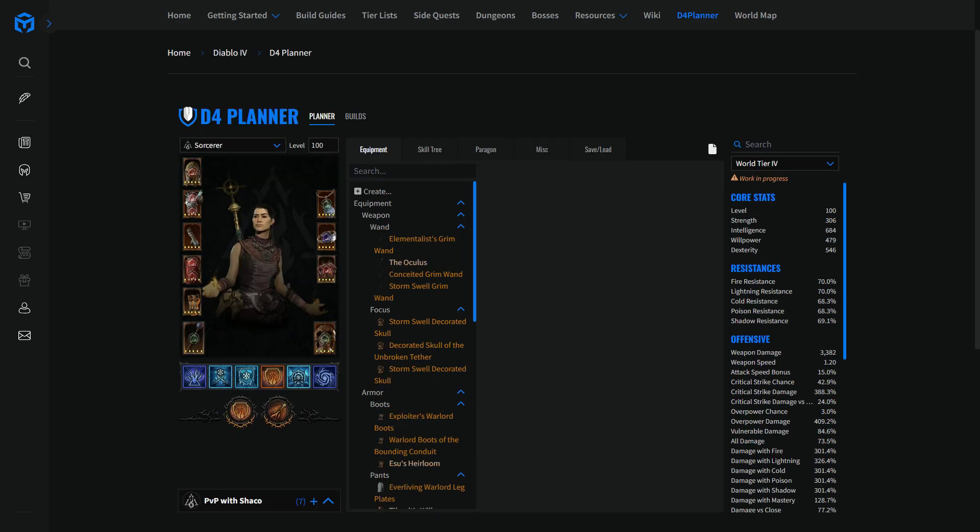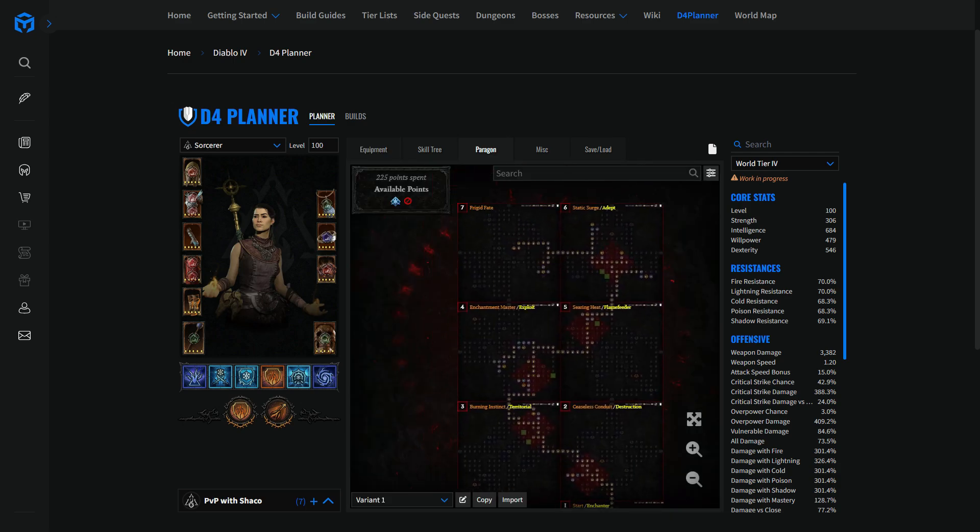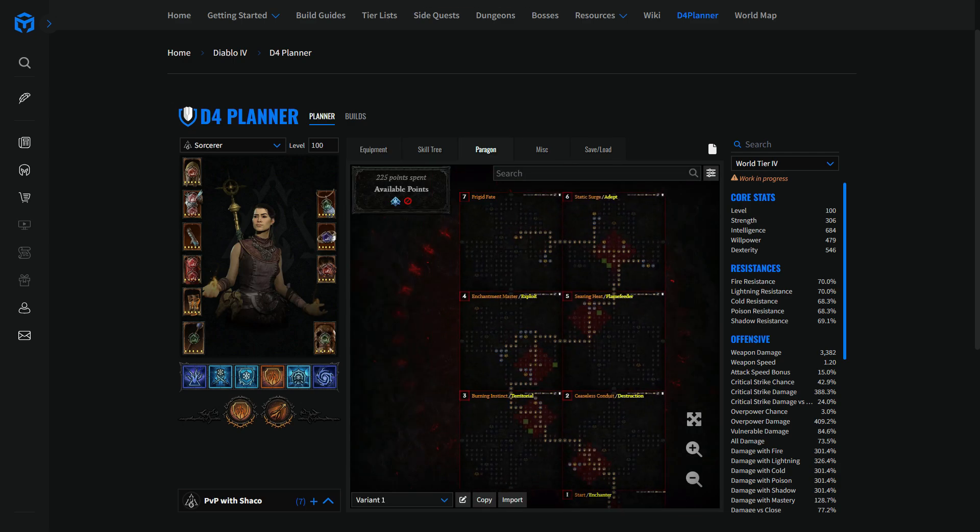Today's video will be about bringing you a very optimized starter build for the sorcerer. I chose the sorcerer for two reasons: that's the main class I play, so that's the one I know most. And if you're playing season two right now in PvE, you are very likely to have rolled a sorcerer, because ball lightning being so strong in PvE, a lot of people chose that route to farm unique items in a very easy way. So the first build I'm going to cover as a starter build for PvP is the ball lightning sorcerer.